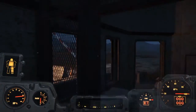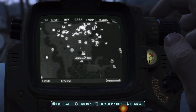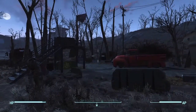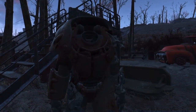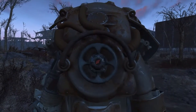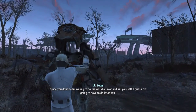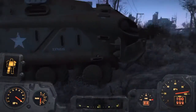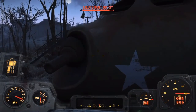Next one: go just northwest of Jamaica Plain. It's right at the road — the suit is just standing there on its lonesome. Be warned, there will be a Mr. Gutsy or some variant here. I managed to get into the suit before it really started attacking me, which helped save my life. Even though the suit wasn't complete, it gave me the resistance I needed to stay alive.